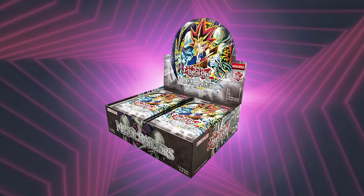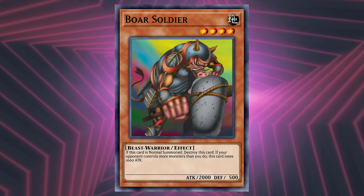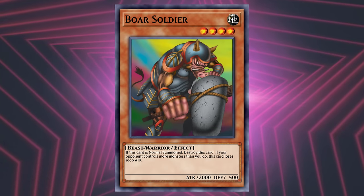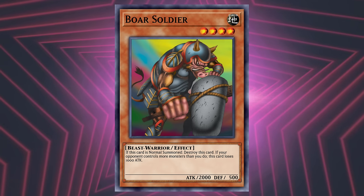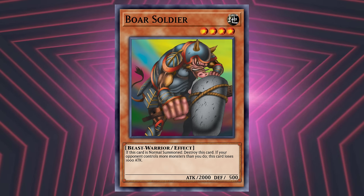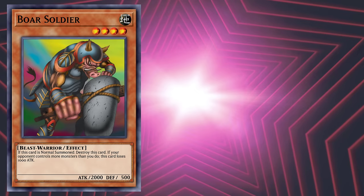Our first two monsters come from Metal Raiders and are the first examples of this kind of monster in the game. Boar Soldier — a level 4 Earth Beast-Warrior monster with 2000 attack and 500 defense — with the following effect: if this card is normal summoned, destroy it. Incredible. If your opponent controls one or more monsters, decrease the attack of this card by 1000. Saying that we're off to a bad start would be generous.